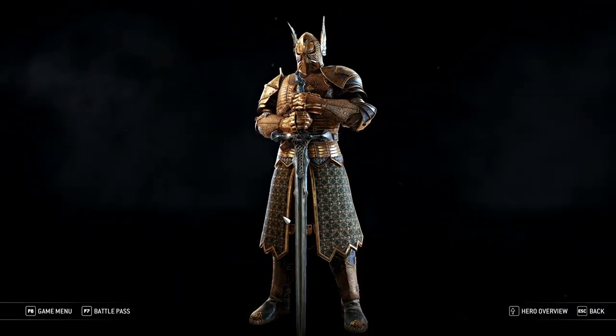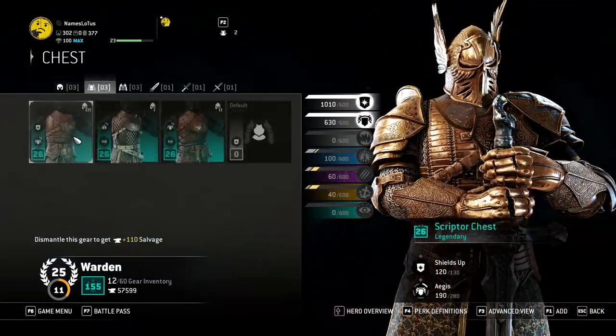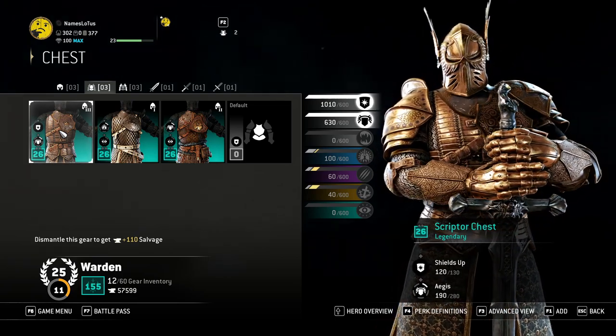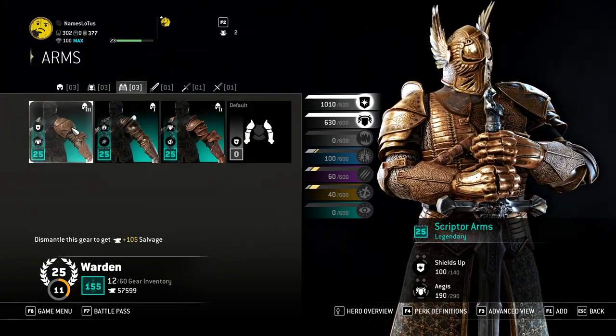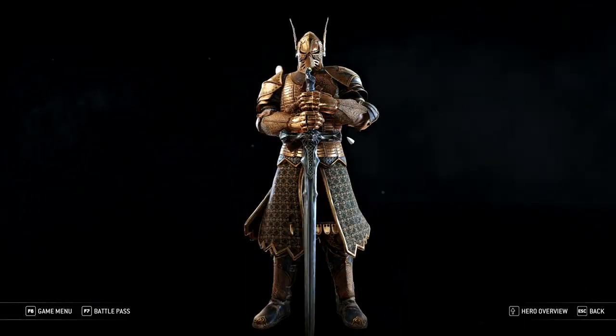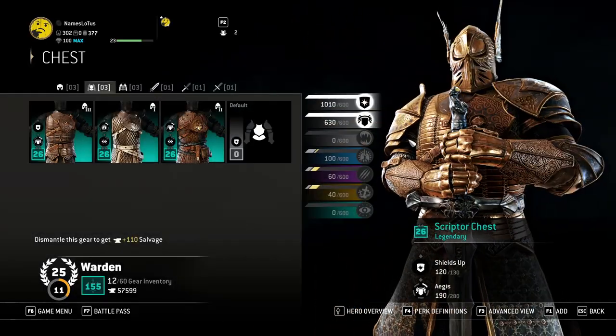So for loadout 3, I have — I think it's called the Scripter. This isn't a complete set, but I like the way that it matched a whole lot. It's the Scripter arms and the Scripter chest. It's got that shiny Torchlight glimmer to it with the metal on there. That's a good touch.